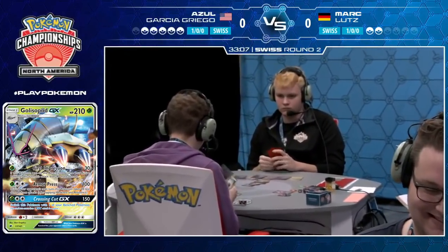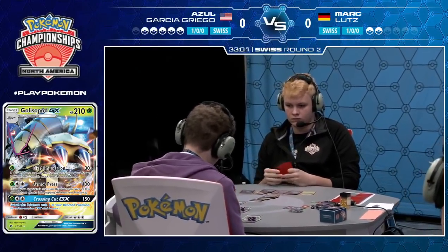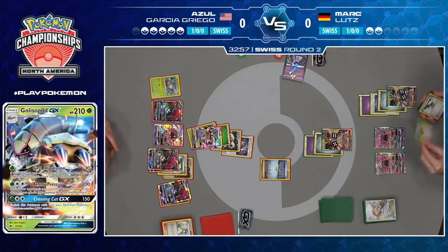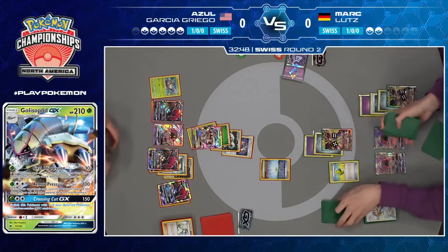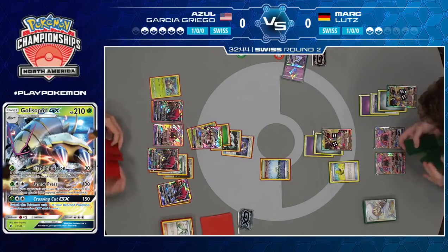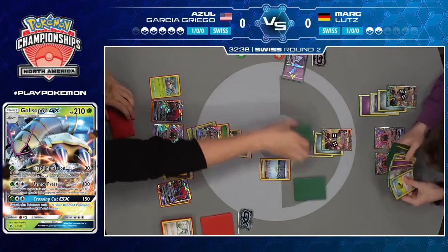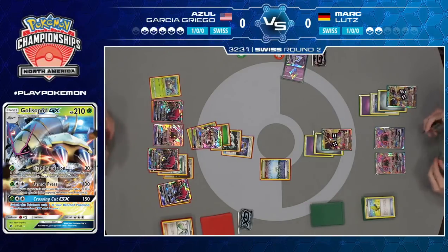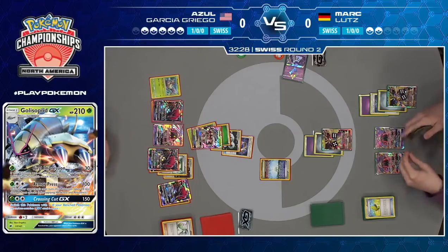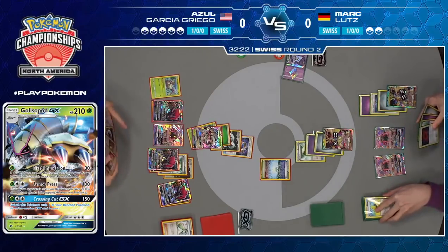It looks like Mark has Lily in hand. Some decks opt to play Lily instead of Bridget. It looks like Mark is trying to set up one turn to knock out one more GX with a big attack. Azul did use Armor Press, so he's going to take 20 less damage from attacks — which means even if Max Elixir were to hit, he would not get knocked out. It's going to take a third Psychic Energy, even with Choice Band, to get through that Golisopod GX.